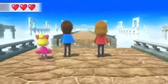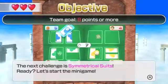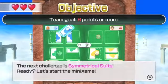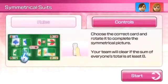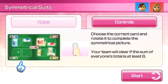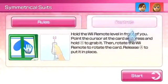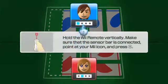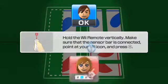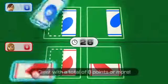I quite like this — it's pretty good. I hate this minigame. Symmetrical Suits. Choose the correct card and rotate it to complete the symmetrical picture. Clear if the sum of everyone's total is at least 8. So just grab it, rotate the Wii Remote, get the points. I wasn't very good at this. I have a terrible brain — I just cannot do symmetry to save my life.